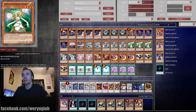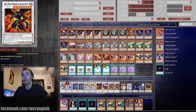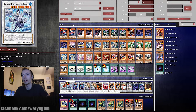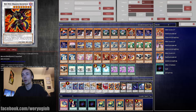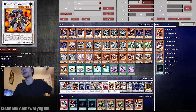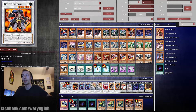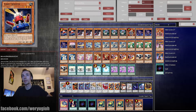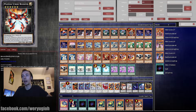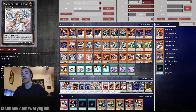On the Extra Deck, it's not anything too special. I've got a Leo, Trish, two Belize, two Michaels, a Hot Red Dragon Archfiend, a Black Rose, two Goyos, a Phantom Striker Bouncer, a Minerva the Exalted, a Byst Dweller, a Number 101, and a Cowboy. You could probably swap Cowboy out for a Castel or something else.